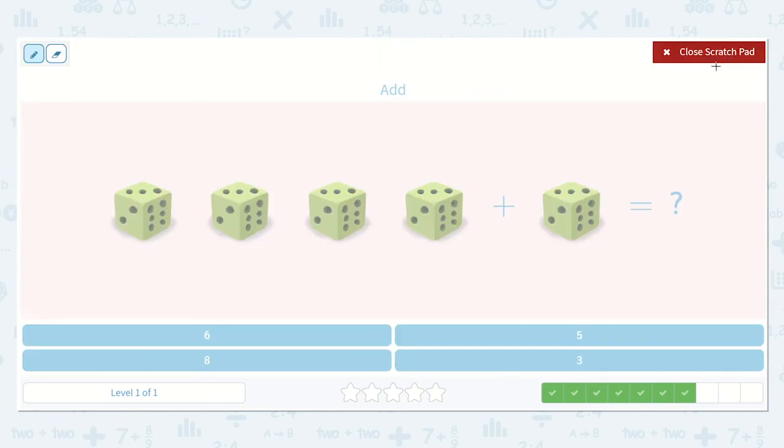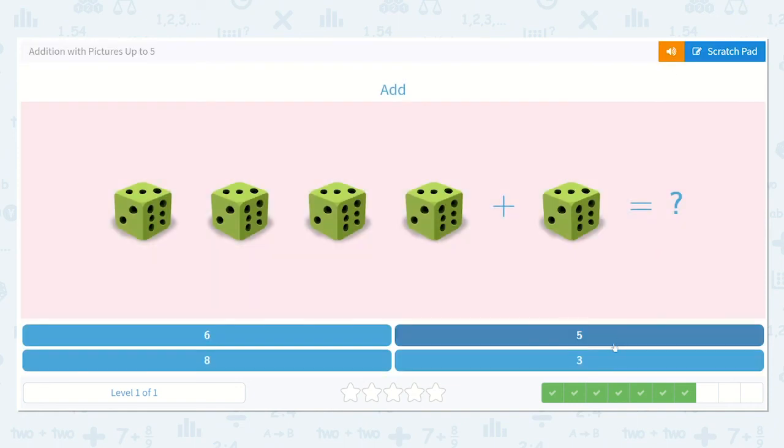Okay friends, let's count these dice: one, two, three, four, plus one. So four plus one — what is that? Let's count them all to see: one, two, three, four, five. The answer is five. I see a five down below, right here. Let's choose the five.